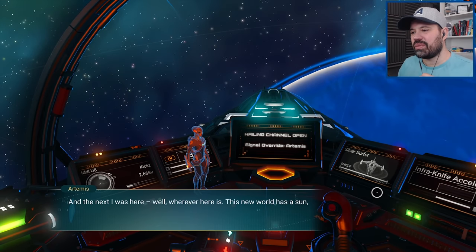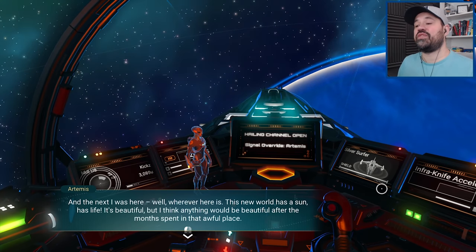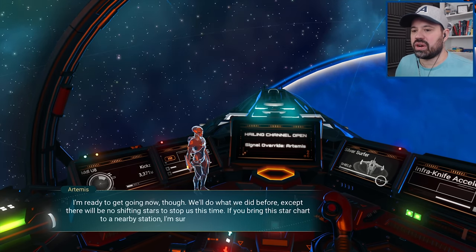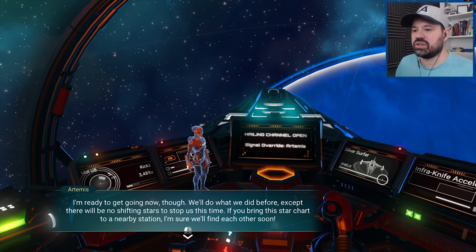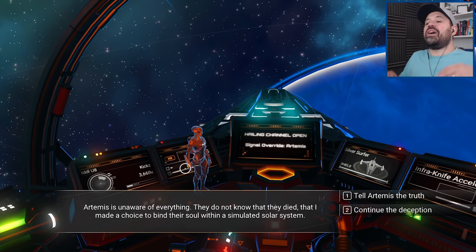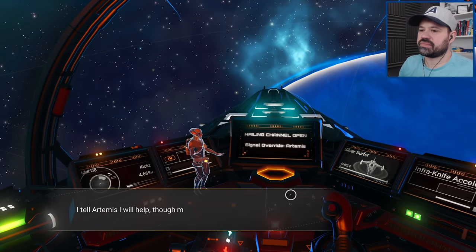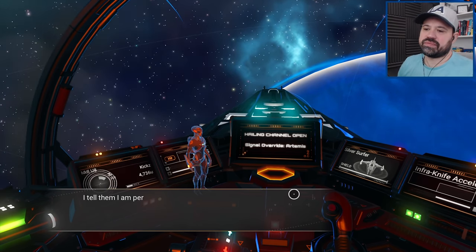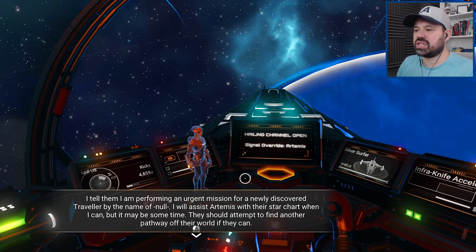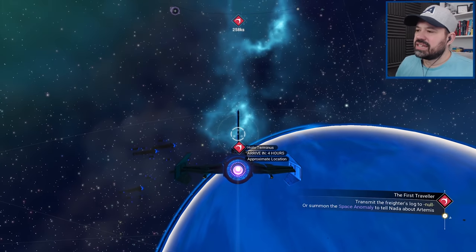'This new world has a sun, has life — it's beautiful. But I think anything would be beautiful after the month spent in that awful place.' Oh my god — he actually found a way to communicate to us after we put him into this simulation! 'I'm ready to get going now. If you bring this star chart to a nearby station, I'm sure we'll find each other soon.' I tell Artemis I will help, though much has happened. I tell them I'm performing an urgent mission for a newly discovered traveler named Null. I will assist Artemis with their star chart when I can, but it may be some time.